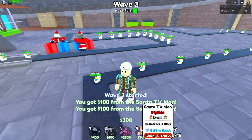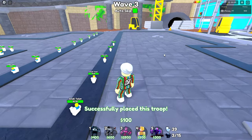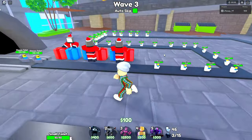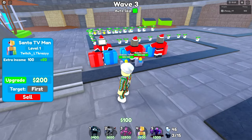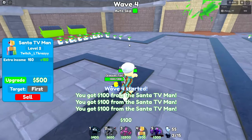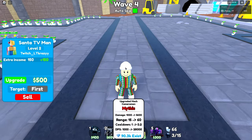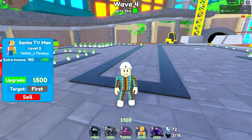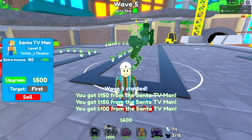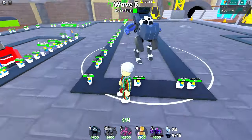We're going to get attacked here unfortunately — nothing I can do. My goal is to take them all out or we die. I still don't have enough money, so I need this next wave to skip before those dudes get all the way around. If they do I lose everything. This guy only attacks every one second too, so I need to upgrade him ASAP otherwise I die and lose everything.